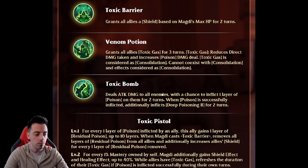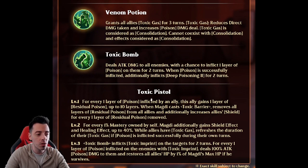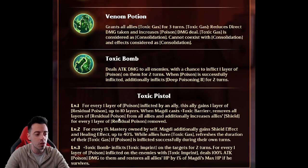Looking at his exclusives: exclusive one — for every poison inflicted by an ally, that ally gains residual poison up to 10 layers. When he uses his first active skill, it removes all the layers but increases all allies' shields for every one residual poison removed. Imagine the shield you can get with that — and this is a poisoner, which looks so great.